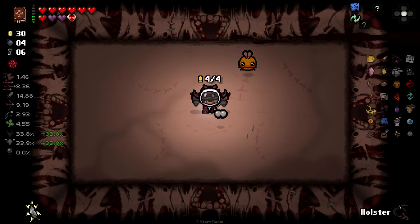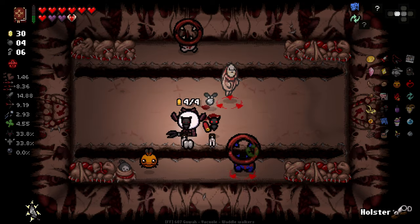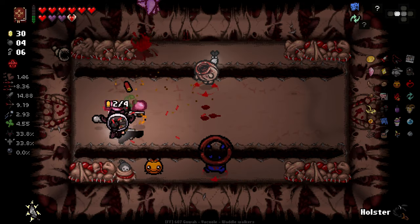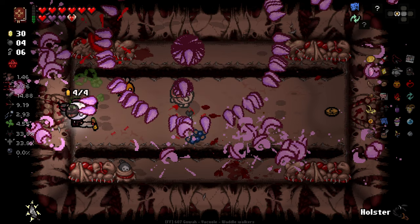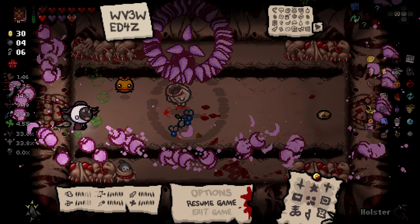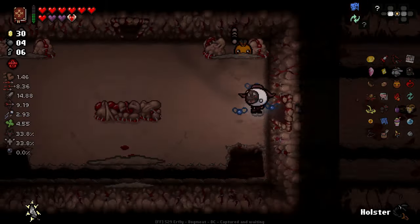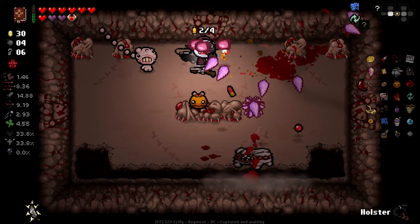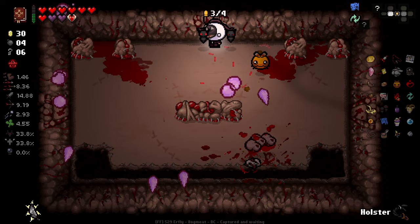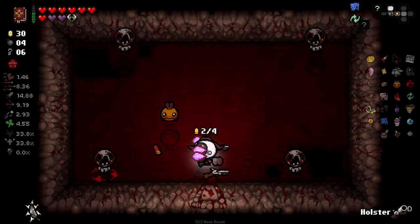I am so unbelievably glad that I got rid of Ipecac and the Shattered Dice, although the Shattered Dice would have been cool to keep. So these enemies that are invincible — you know the little black fly that's floating around that makes it invincible? The Crystal Shard seems to have some weird recursive action going on because the enemy isn't dying when it thinks it should. It might be something to look into.